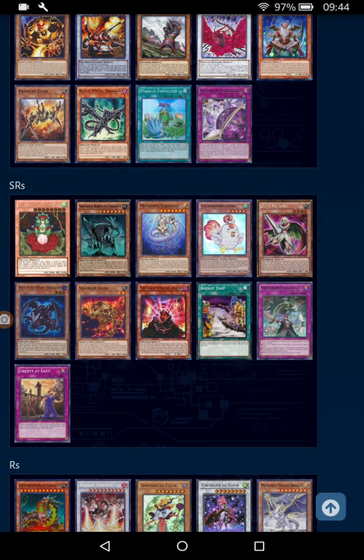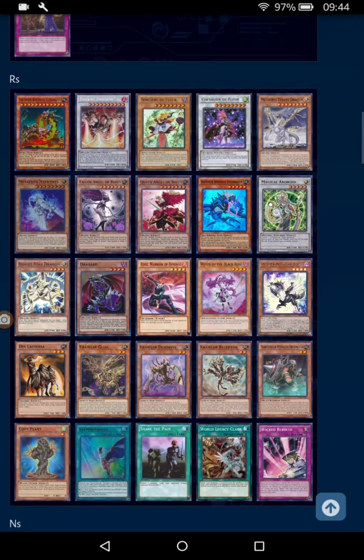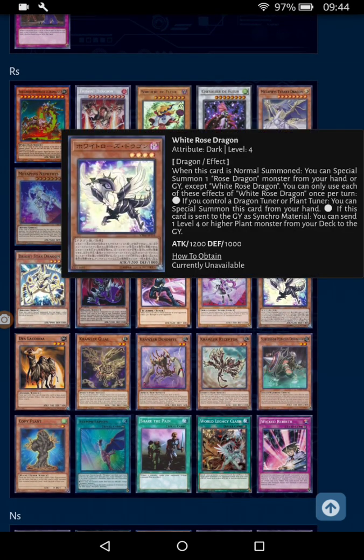Essentially, you can nuke the field, and then if you nuke the field without using your normal summon, you can use White Rose Dragon to reborn it — but that's still not enough to just OTK. But if your opponent has used all of their resources to make their board and you've just nuked them, you should be okay. You've got a 2,400 monster and a 1,200.